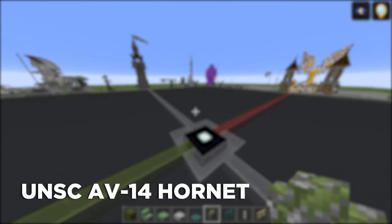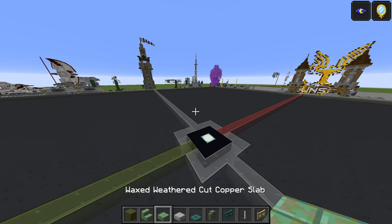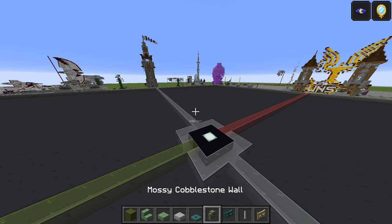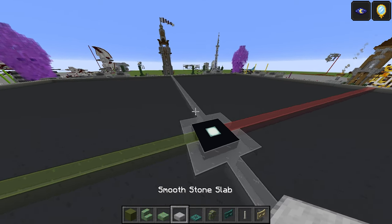You need a fair amount of materials for this build. We're going to start with: green terracotta, waxed weathered cut copper stairs and slab, smooth stone slab, warp trapdoor, mossy cobblestone wall, warped fence gate, iron rod, and birch fence gate to start off with.